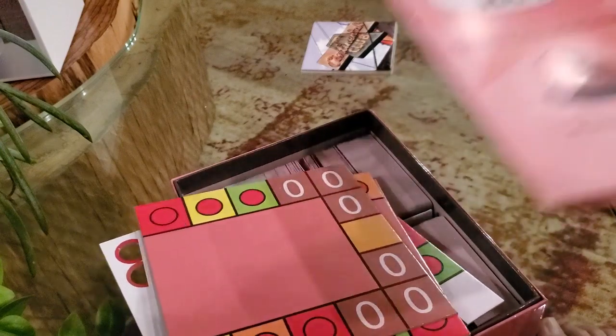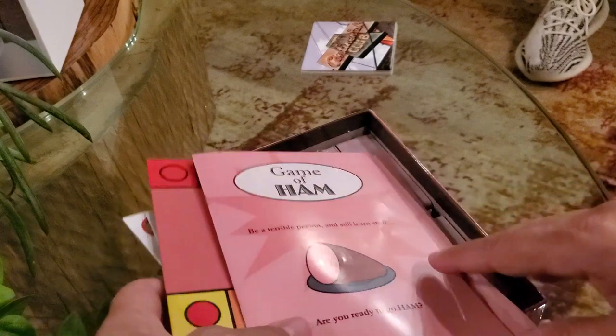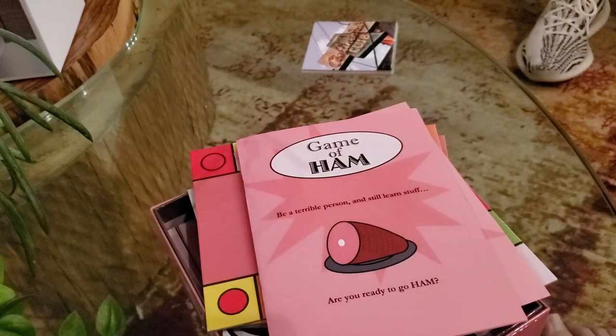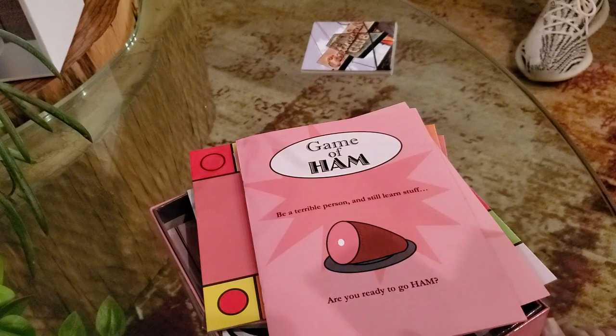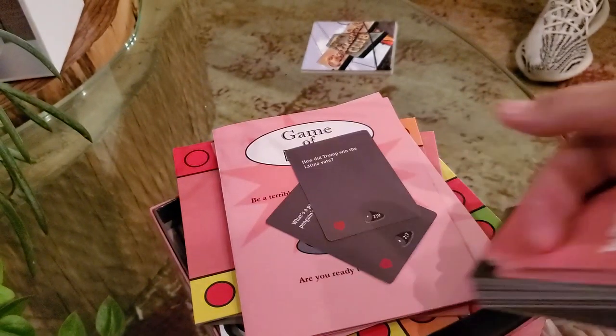So what's the premise of the game? What do you have to do? Well, there's a judge who draws a gray card and then it has a question such as, like, what do hipsters like? Different prompts. Or, you know, what's a characteristic of an elephant or something like that. And then you would have ten pink cards and you'd play a pink card to coincide with that. Kind of like a fill-in-the-blank Cards Against Humanity type thing.